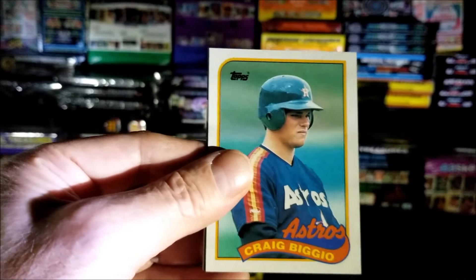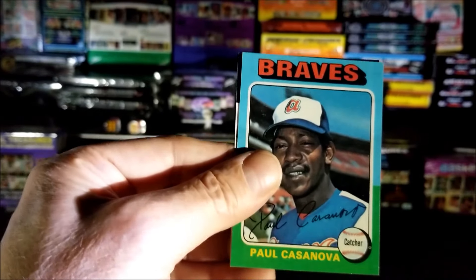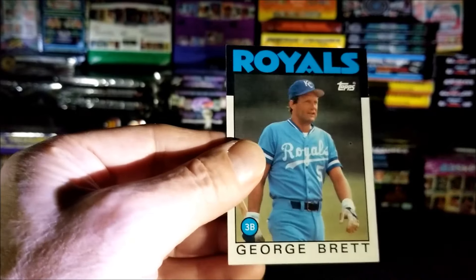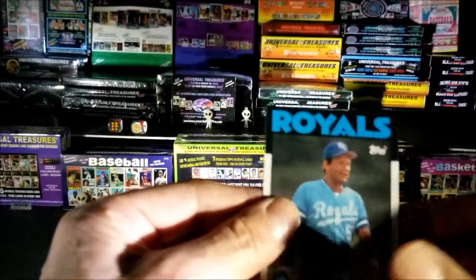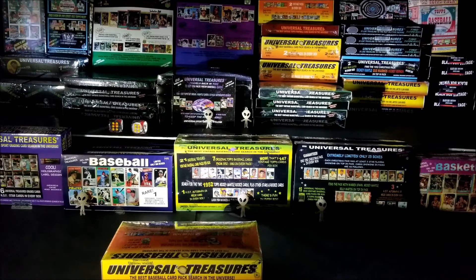Craig Biggio, 1989. Nice. Paul Casanova from 1975. Last card of this pack is George Brett — that's a nice one too. All right, last pack — we did get a nice one so far with that Eddie Murray rookie.